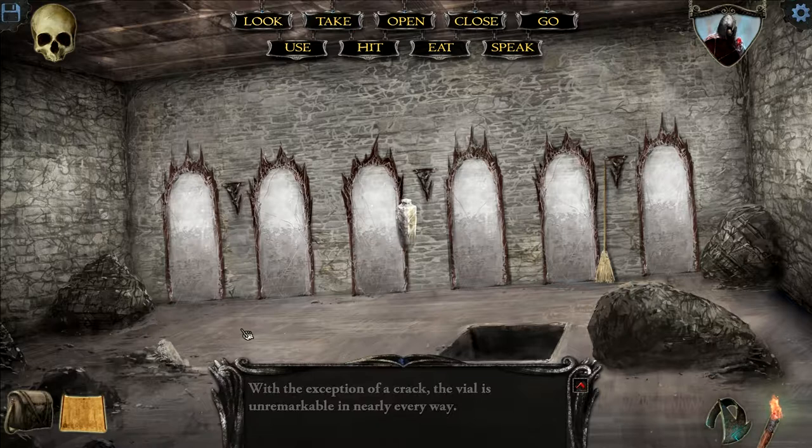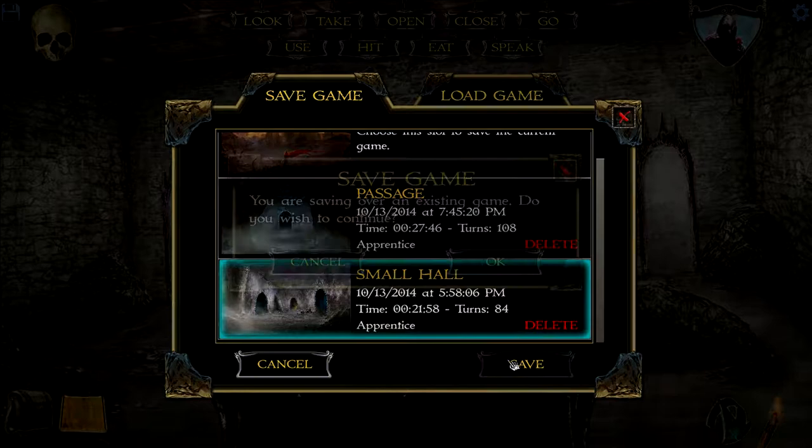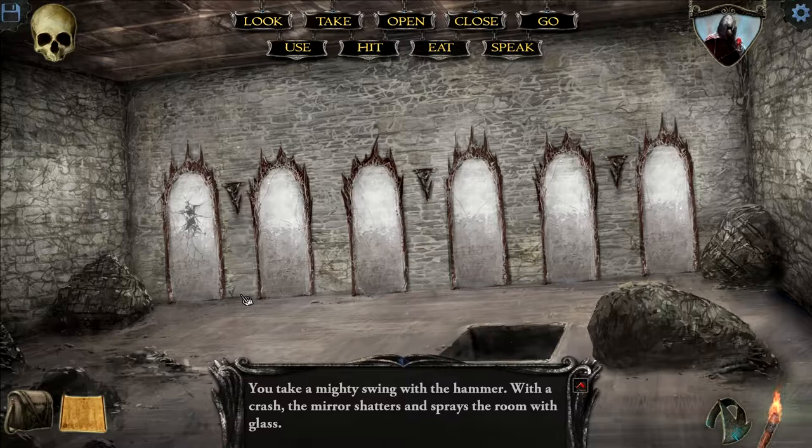Take our torches. I don't care about achievements. Ooh, this is what we use the hammer for — we don't want to break the wrong mirror or we'll die. Okay, there's a vial, so we're going to take that. I don't see anything else worth noting. I don't think we need the broom, but we'll take it anyways. Now we're going to save, because I know this is probably going to result in our death.